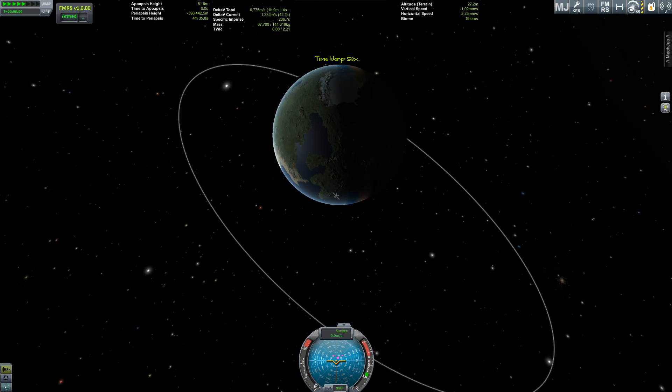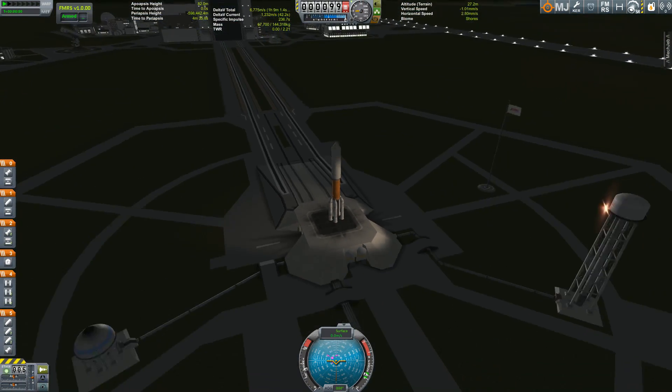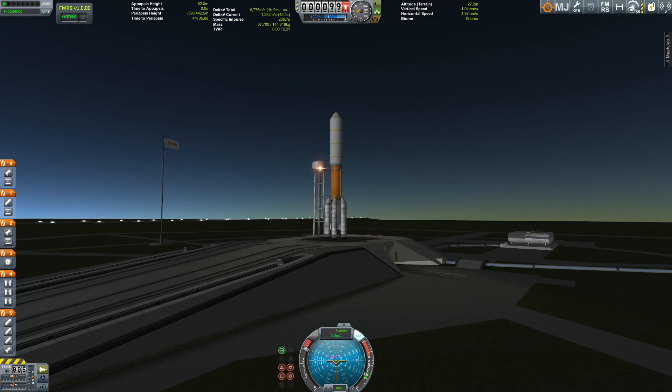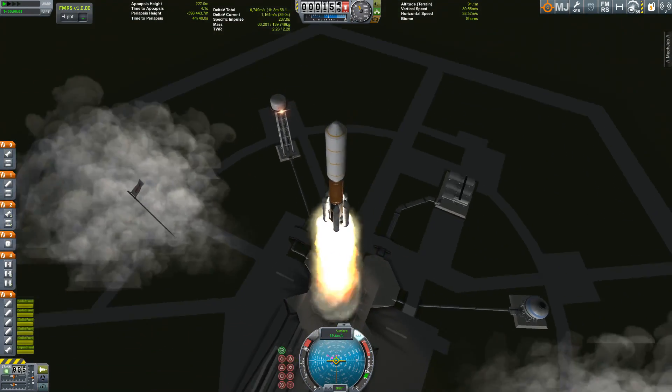I'm time accelerating until my version of the Atlas V rocket reaches almost nightside. Because if you launch at nightside and escape Earth's sphere of influence, then you will be on your way to the outer planets.